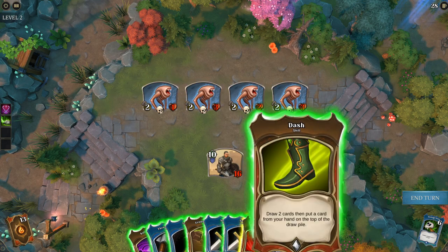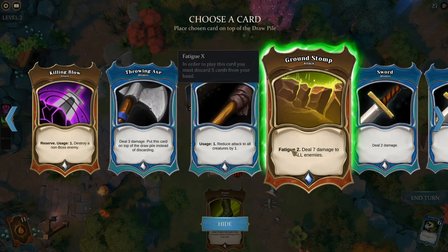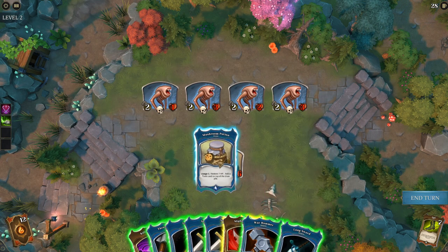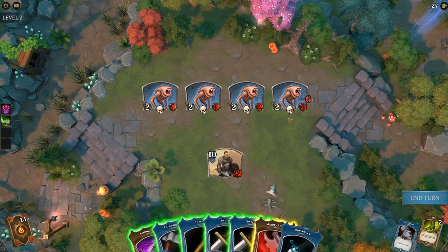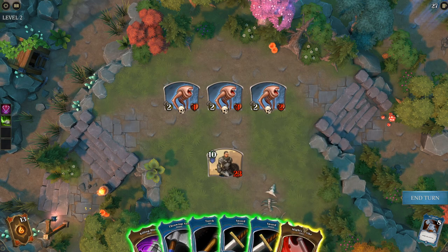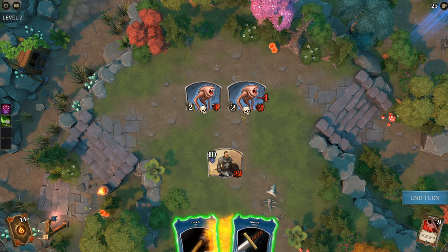We'll start with Dash and get rid of some good cards — maybe I'll discard the Ground Stomp and just use regular attacks, since I don't mind losing those. We'll also use the mushroom potion, then the War Hammer. We lost something really good — we lost the fatigue sword. Next, Mighty Strike. We keep losing good stuff — get rid of a sword. Thank you. If I use the other sword, I'm going to lose the torch.